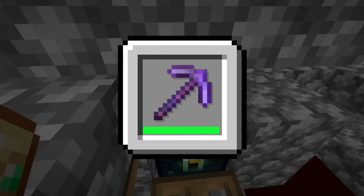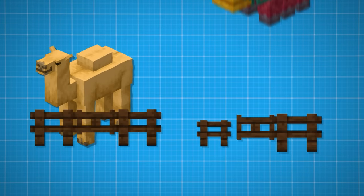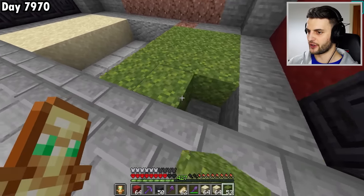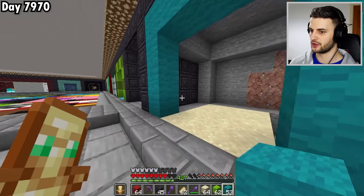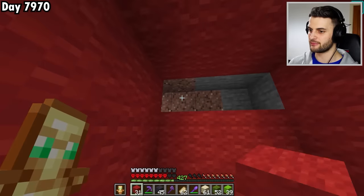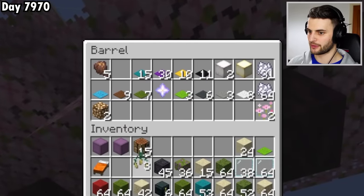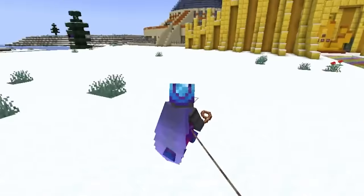So next I can repair all of my items and now I'm going to move on to the next project: trapping a camel and a sniffer. Now these are both going to go exactly where the warden was. The camel can be right here and then the sniffer right next to it. For the camel I'm thinking a combination of cyan wool, sandstone, and lime wool, and then red and green for the sniffer because that kind of matches what the egg looks like.